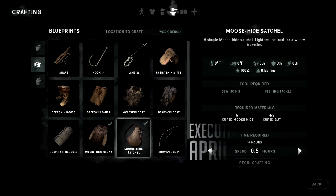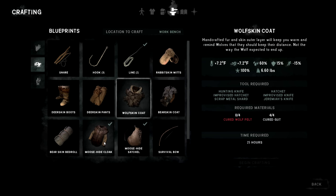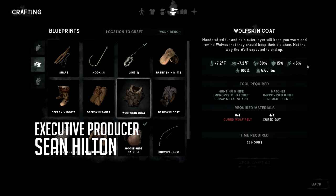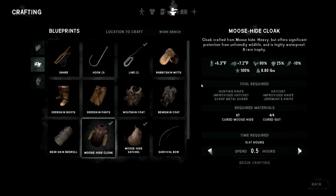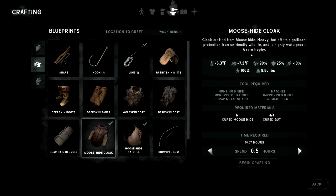Should I craft the moose hide satchel or the moose cloak? We're gonna do the satchel. Wow, this is very waterproof! The wolfskin coat is actually warmer but the moose hide coat gives you a lot of armor and slows you down more than the wolf coat. I think when we get the chance we're gonna hunt another moose and get the moose hide cloak because it actually speeds me up a little bit more.